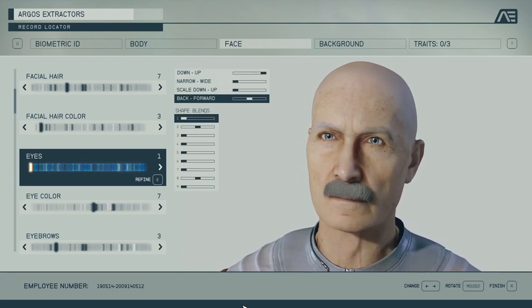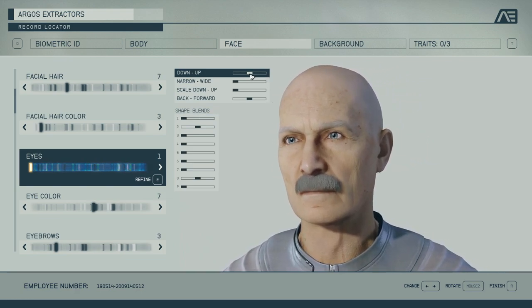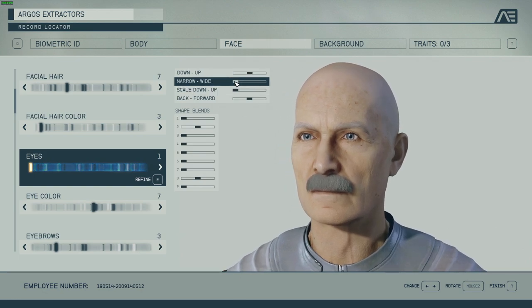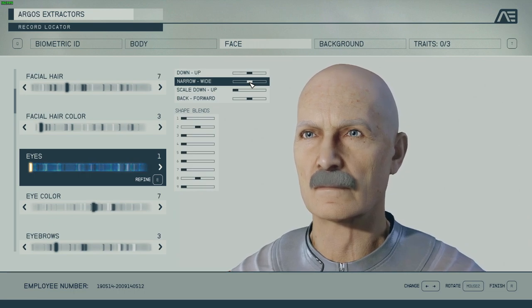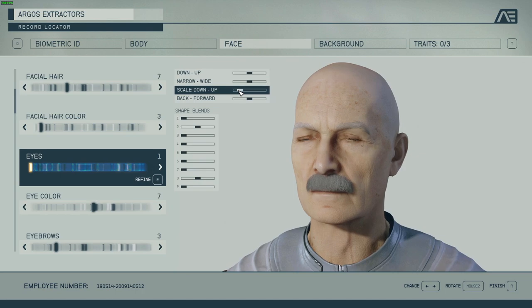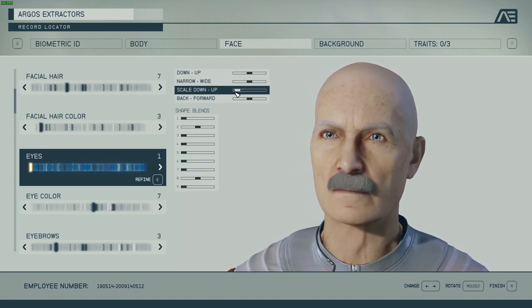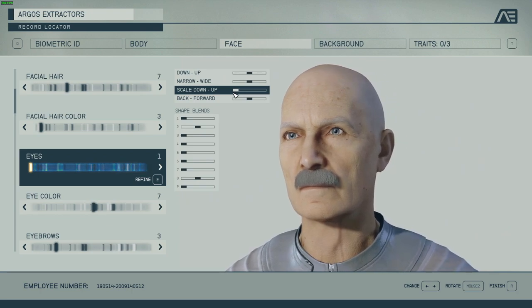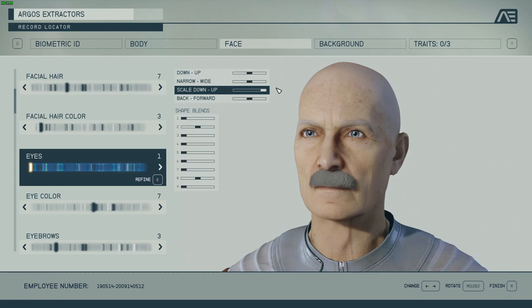For eyes I'm going to go for medium over here. For narrow/wide, instead of making them too narrow I'm going to give them some space between them. Eye scale is basically the scale of the eyeballs — so it doesn't look so small in the head.